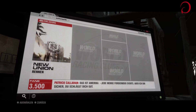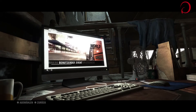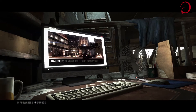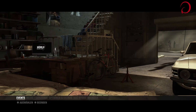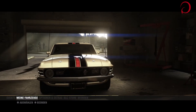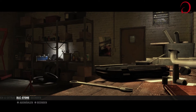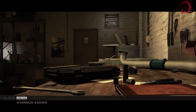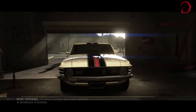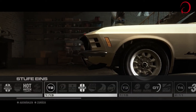Ich kann mal das komplette Menü zeigen - am Computer kann ich Karriere, benutzerdefinierte Events oder Split-Screen machen. Dann hat man hier Events, dann Meine Fahrzeuge, dann Optionen und Extras natürlich, und DLC-Store wo man DLCs kaufen kann. DLCs habe ich nämlich auch schon alle. Meine Fahrzeuge - mal gucken, was haben wir denn alles? Stufe 1 gibt es hier, Stufe 2. Es ist für mich auch alles gerade total Neuland, ich spiele es gerade zum ersten Mal auch.